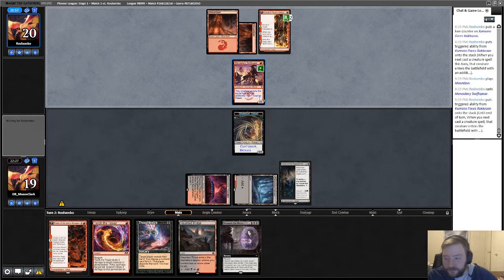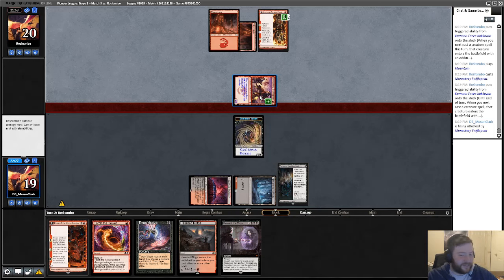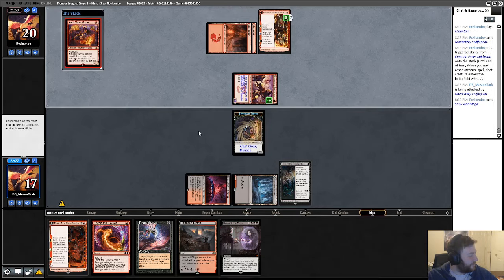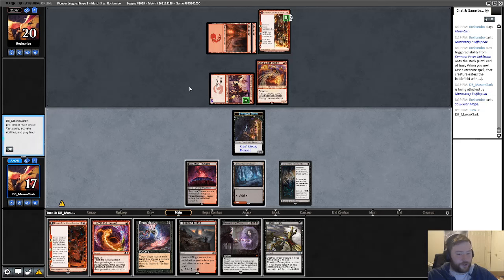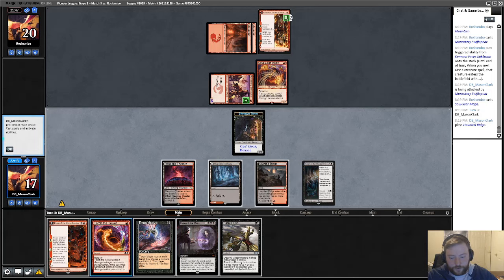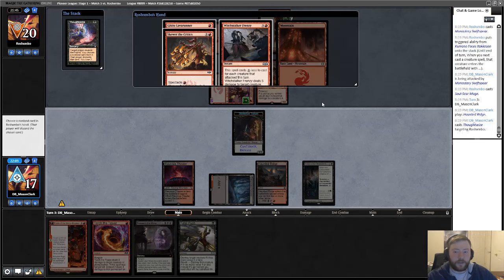What are you gonna do, kill me? If your downfall was good — don't know, someone in chat bring up to him about Hero's Downfall. I think we're just supposed to double kill spell this turn, just do a little — let's just do it all this turn. I clicked the wrong black card.